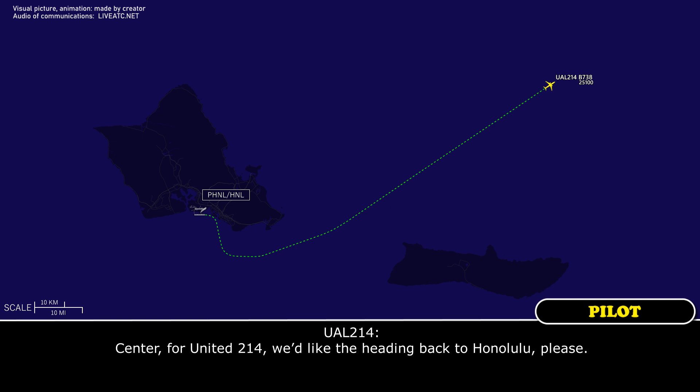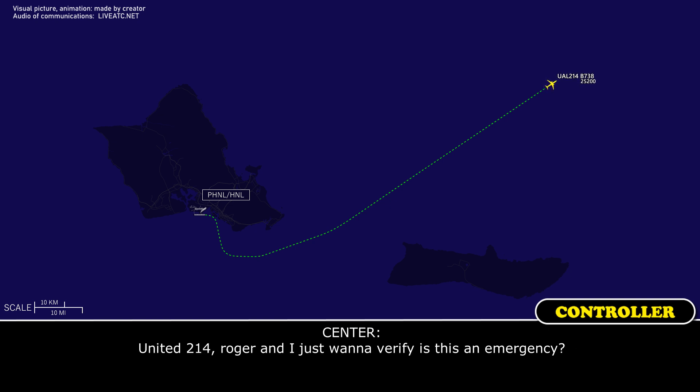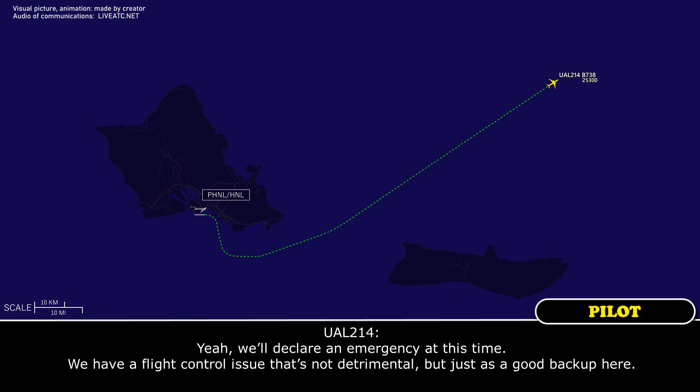Center for United 214. We'd like to head back to Honolulu, please. United 214, roger. I just want to verify, is this an emergency? Yeah, we'll declare an emergency at this time. We have a flight control issue. That's not detrimental, but just a good backup here.